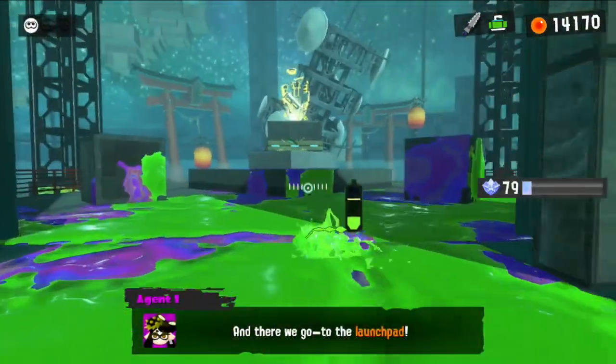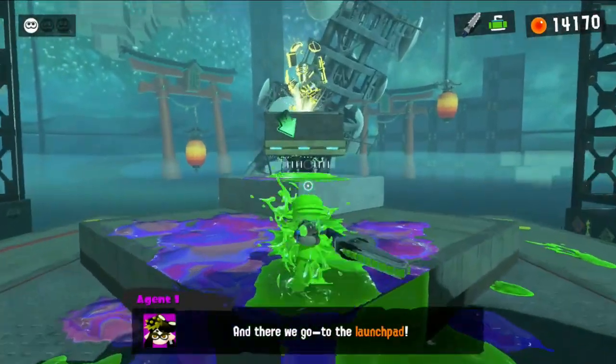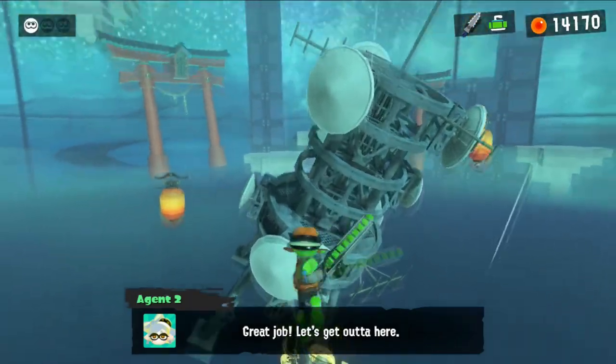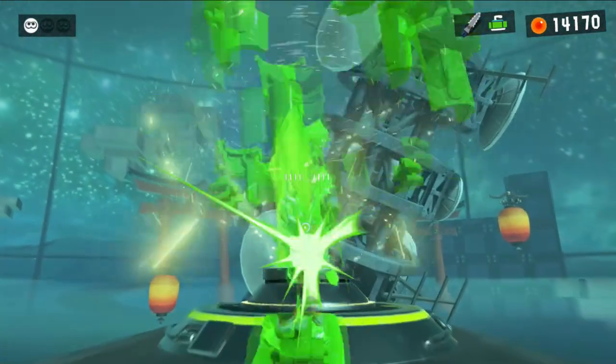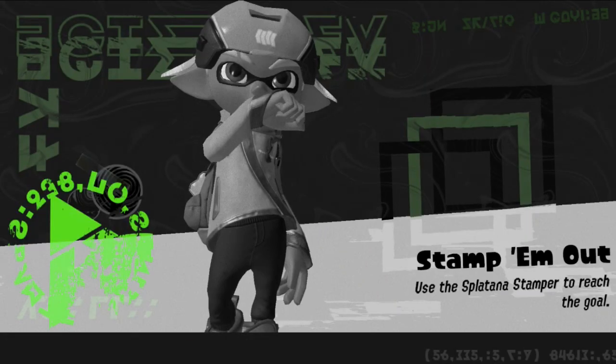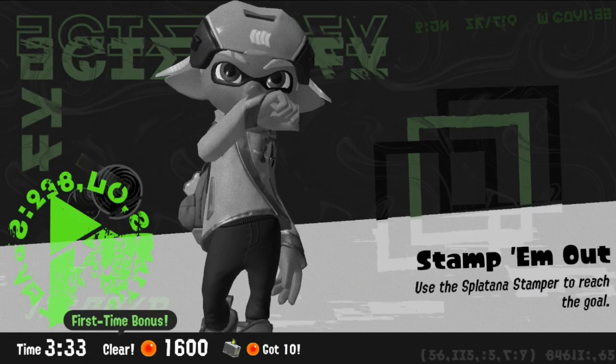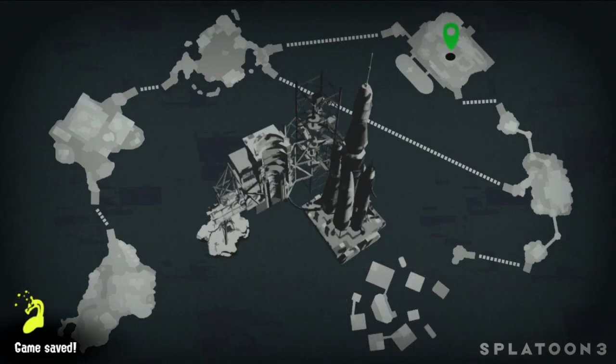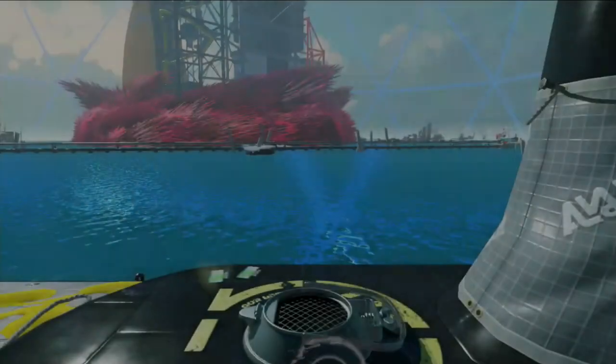That's Stamp Them Out done! I'm hoping that Octavio basically turns over a new leaf like major villains such as Dr. Eggman do. Stamp Them Out is done, so now we can get on with the boss of the area.